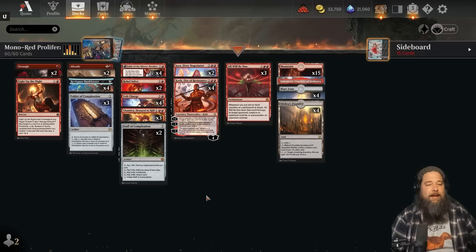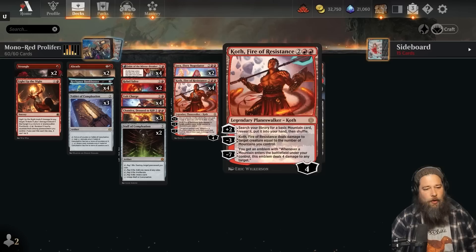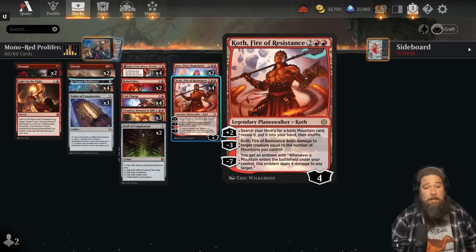So let's talk about this deck really quick, then jump into some games and see the shenanigans in action. The heart of our deck: three Planeswalkers — Chandra, Dressed to Kill; Jaya, Fiery Negotiator; and Koth, Fire of Resistance. I know I mocked this card really hard during spoiler season, but it's actually one of the best cards in this deck. It's still not a card you play in most decks, but in the right shell it can actually be pretty powerful.